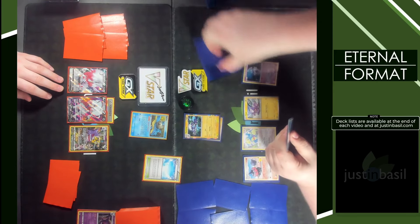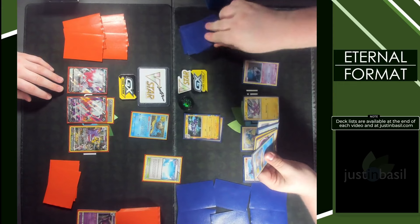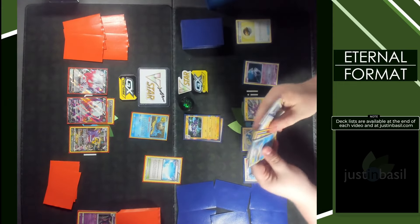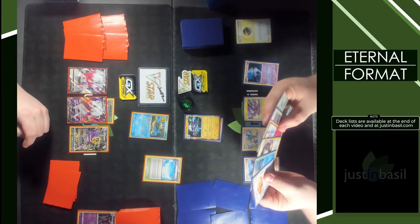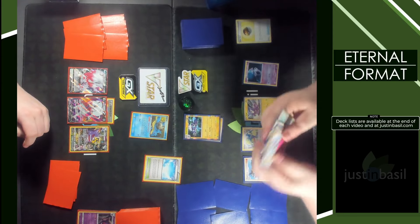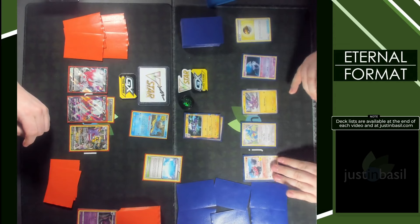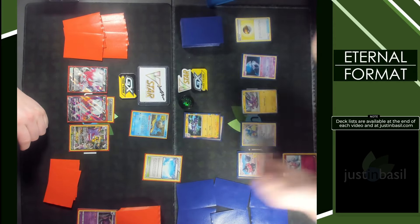Cosmic Power for five cards. Currently have four bench spaces. Old bench spaces left in here — Buddy Buddy Puffin.